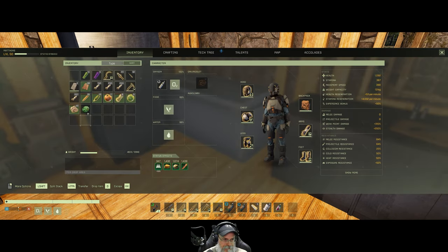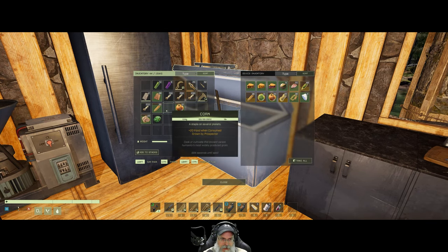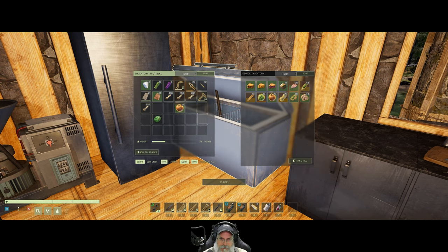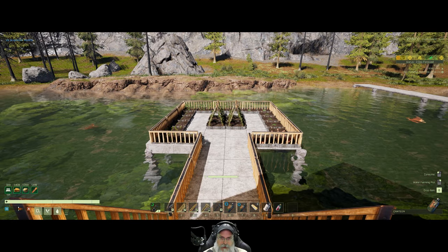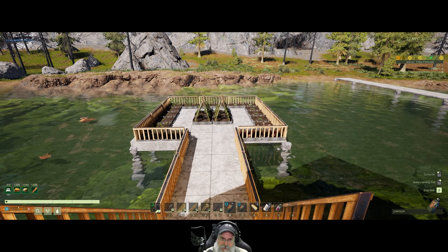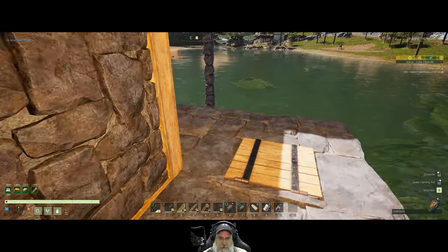What I was thinking was maybe making like a little gazebo kind of thing over the top of that, but it would have to be pretty open and airy to not block the sunlight. We could maybe try some kind of a gazebo type of setup, but here again we'd have to build it out of concrete to make it impervious to the storms. Let's just leave it the way it is for now. It looks nice — I think. You guys can tell me in the comments.